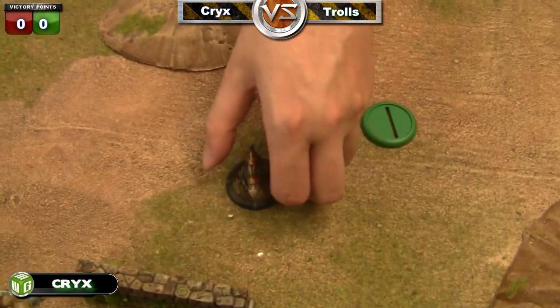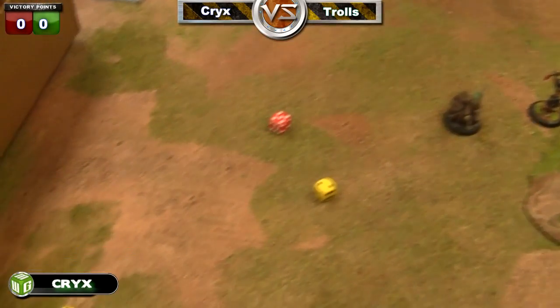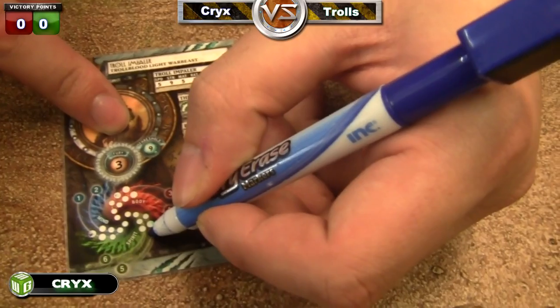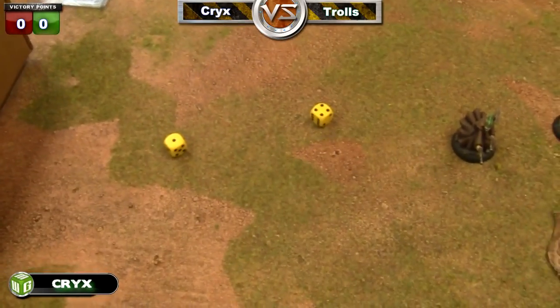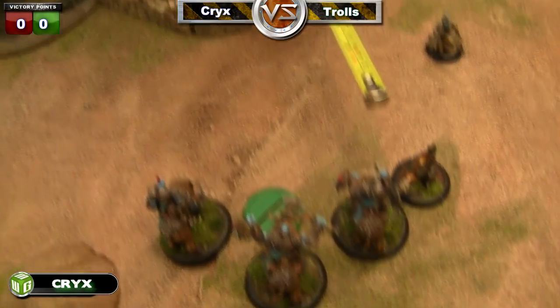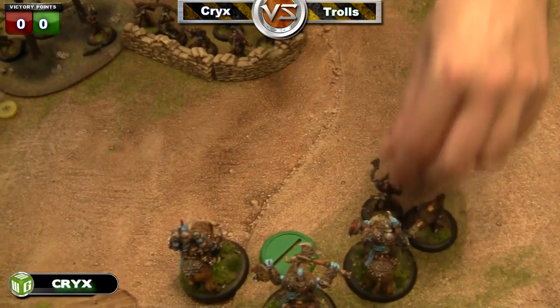Cryx's turn two begins with my little arc node walking up and spitting on the impaler. He does hit and does one point of damage to his five. Unfortunately I couldn't corrode him — or rather, I could have corroded him but he didn't have the unit attachment for his creel stones. My other little jack moved out and missed his bite.